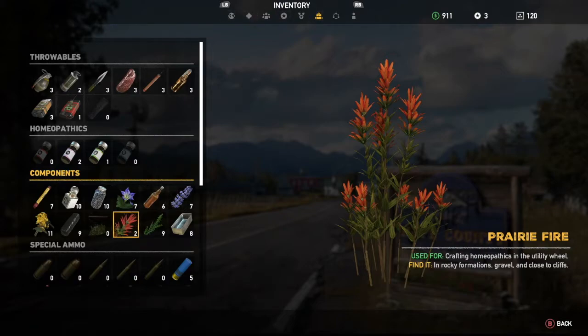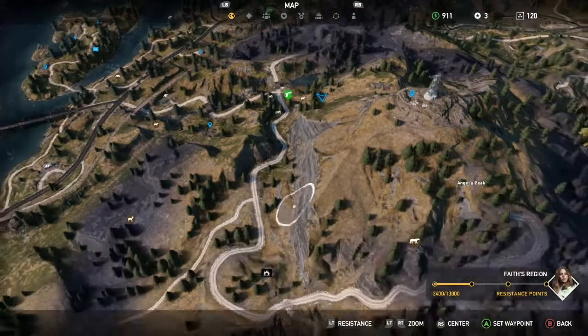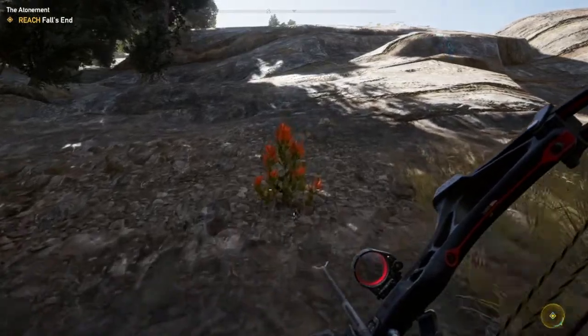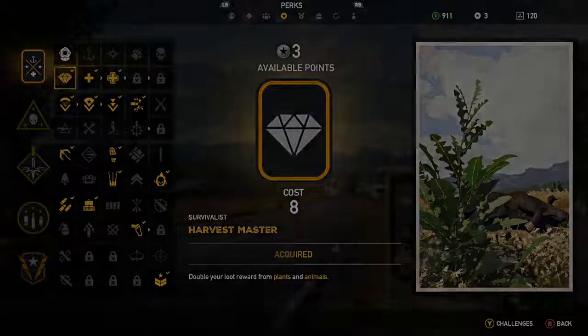The location you're really looking for is here in Faith's region, around the base of Joseph's statue, which we've already destroyed. You can see there are loads of gravelly places around here. Here's the location of the first Prairie Fire — we picked up two there. The reason we got two instead of one is because we've got the Harvest Master, which doubles your haul each time you find one.